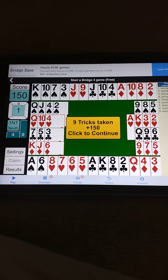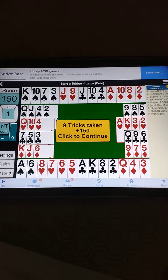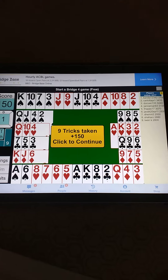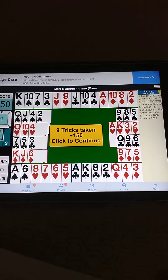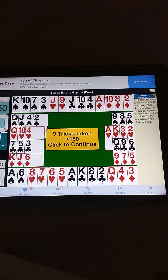In this hand, North was dealer. North passed, East passed, South opens one club with 13 counts, West passed, North bids one spade showing four-carded spades, then East passed.